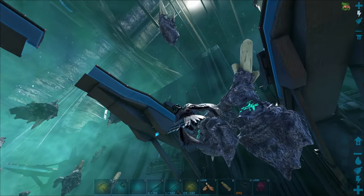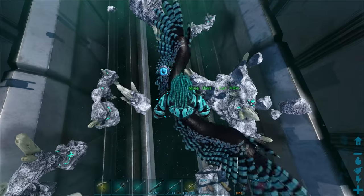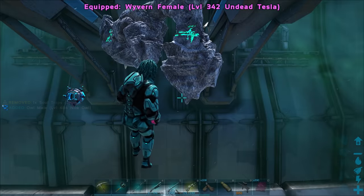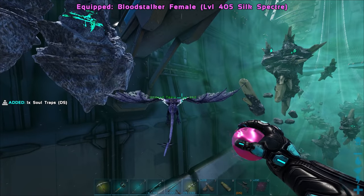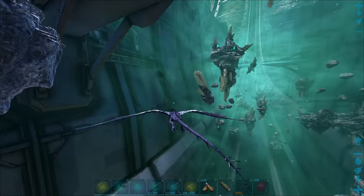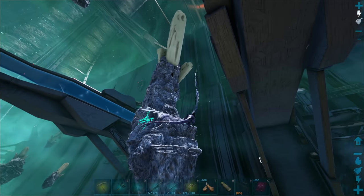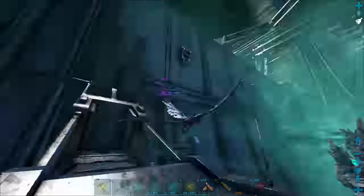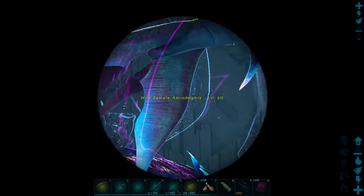We just gotta find some frickin' Dolphins. I actually haven't seen any yet. Gliding around is not so fun on Night Owl in space. Undead Tesla — third time's the charm. Come here, don't go too far away from me. Don't want you dying to some frickin' Void Worms or whatever. We gotta find some Space Dolphins; there's basically none around here, unless I missed them all. Here we go — we got a massive group of them! Let's take a little look at their levels.